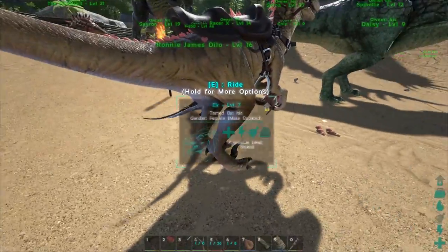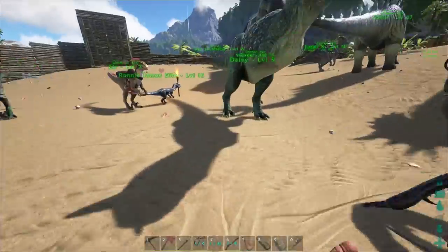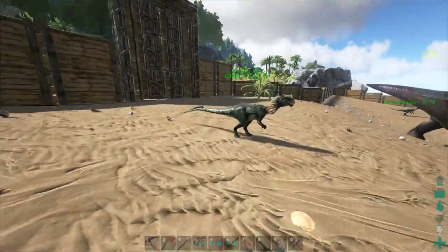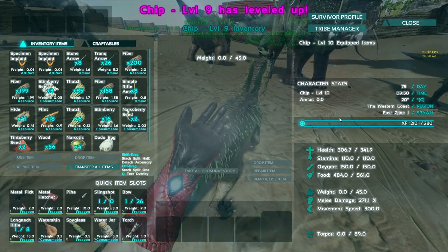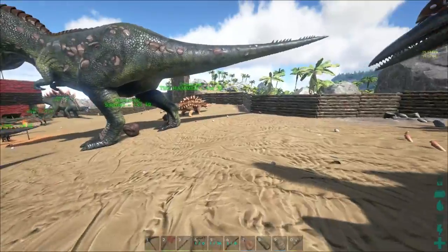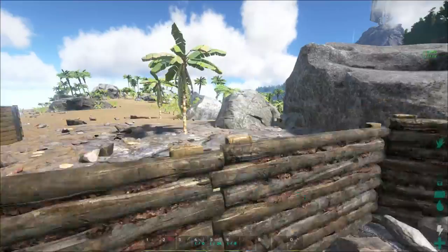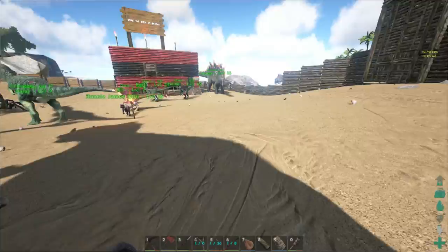Kind of hoping maybe one of my raptors would have dropped an egg, but it doesn't look like it. Maybe one of the dodos have. They're all over the place these days because I had them set on wandering and they somehow got out — some of them did. Some of the dinosaurs got out; it was really obnoxious. I should also mention I only have one flyer now. F-36B is still around, but Harrier was killed by a Spinosaurus that I may or may not have baited over to this particular part of the map.